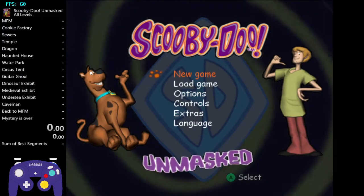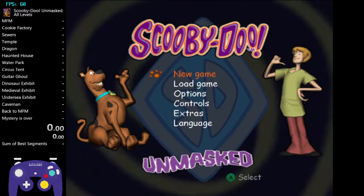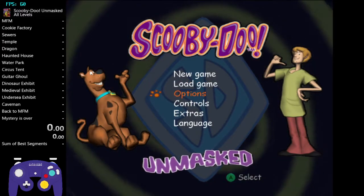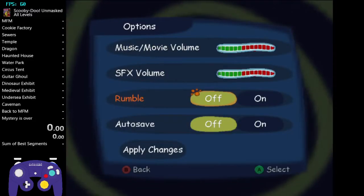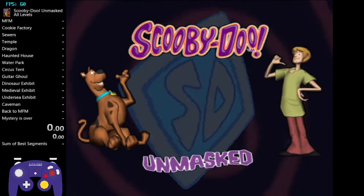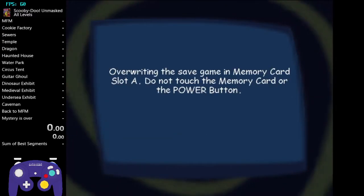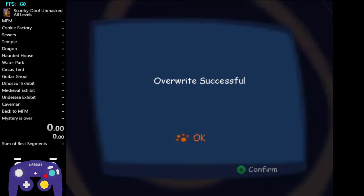Howdy y'all, Cynarkfates here, and today I'm going to be making a Scooby-Doo Unmasked All Levels tutorial. There's basically no tutorial on this category, so I'm making one today. Go to options real quick - rumble on and off is honestly preference, but make sure autosave is off. Simply go to new game, click on any new file. The timer will start as soon as you press OK when it says 'alright, successful.'